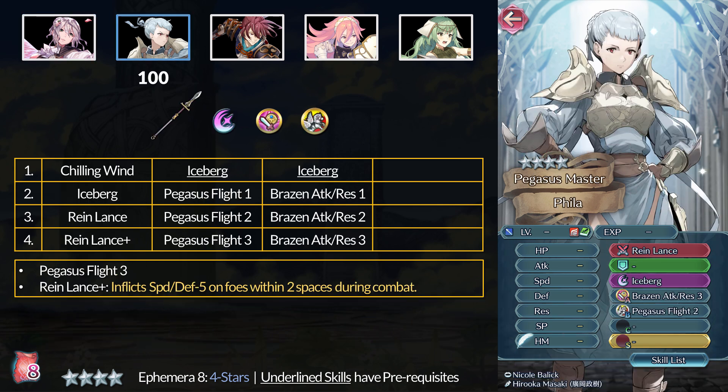Our latest demoted unit coming back is Fila. At 4 stars, you have Iceberg and Brazen Attack/Res 3. Brazen's never really caught on in that A slot. At 5 stars, you can get the niche and rare Pegasus Flight 3. You need specific stats to run Pegasus Flight, but we got a couple Pegasus Flight 4 users this year, so this is one way to upgrade to those if you can. Fila's weapon is the Rain Lance Plus, which inflicts minus 5 Speed and Defense on foes farther than 2 spaces — just like the Rain C skills, these debuffs can affect your allies' fights. Maybe use this on a Lance Flying Dancer such as Bridal Lorem, and run a Rain C skill and the Rain Sacred Seal for triple Rain debuffs.